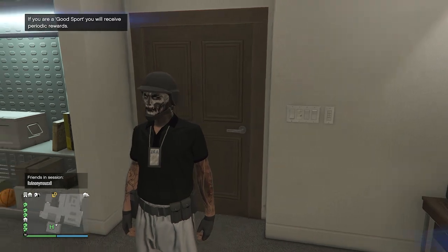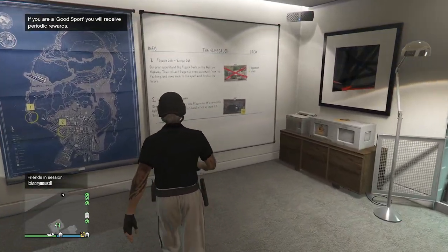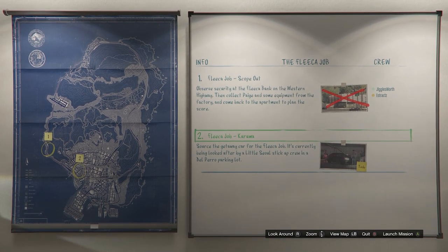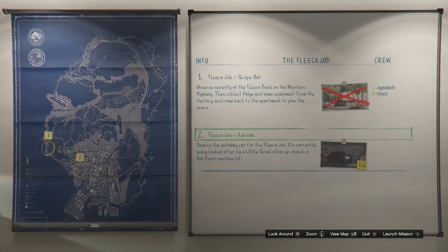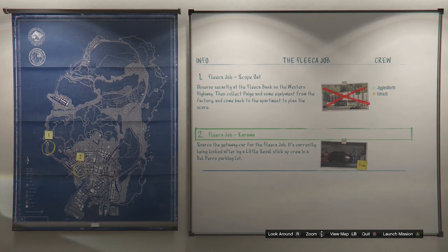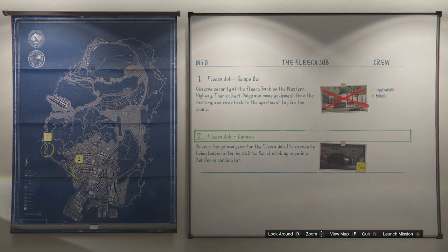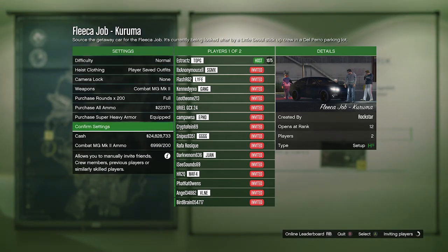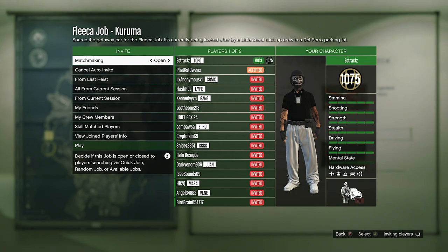When you make it to your apartment, go into the heist planning board room and walk up to the heist planning board. Out of all five heists, start with the first one called The Fleeca Job. After starting it, the first mission will be Scope Out. Once you complete Scope Out, the second job will be Kuruma — when the Kuruma job is available, launch that mission. Inside, set your heist clothing to player saved outfits, confirm settings, invite someone, and launch the job.